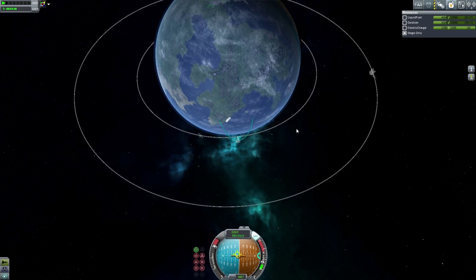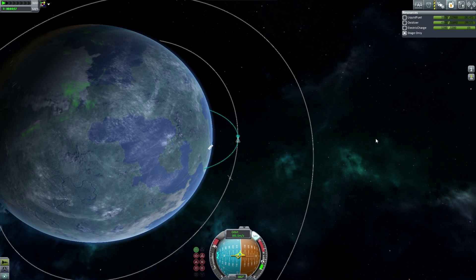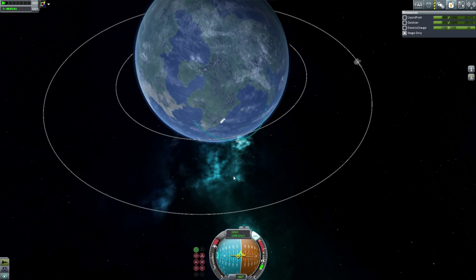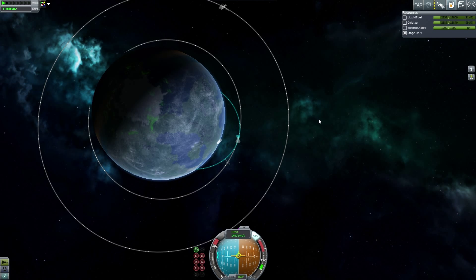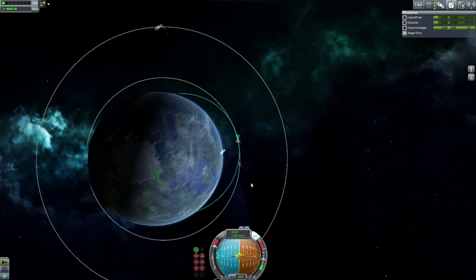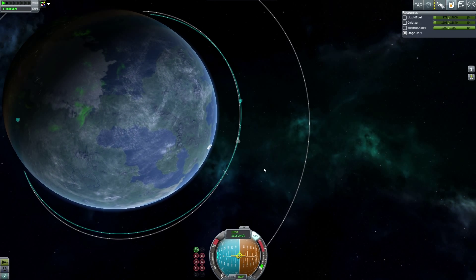That could have been done a lot better. When I tested this, what happened was if I started going too acute of an angle — going more toward the horizon rather than vertical — it just flipped out because of the atmosphere. It's very top-heavy, surprisingly, despite the fuel tank probably outweighing the payload. The payload is just a little wonky. We do have plenty of fuel, which is perfect.